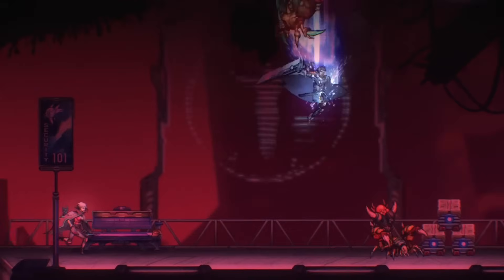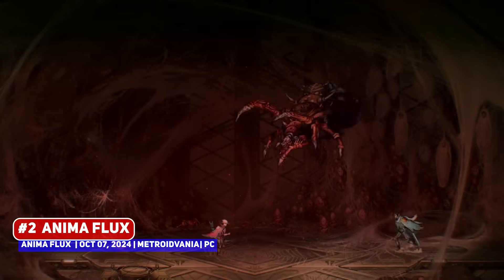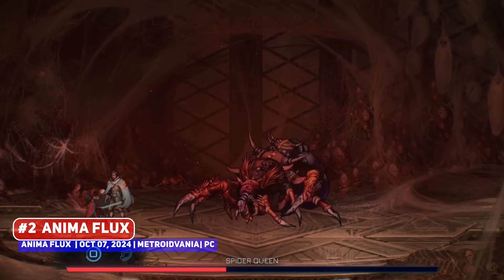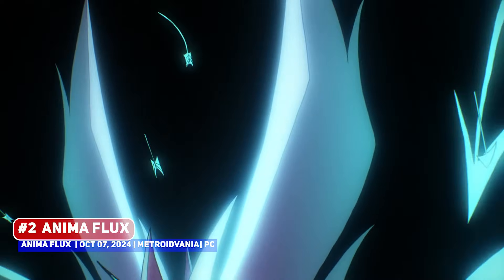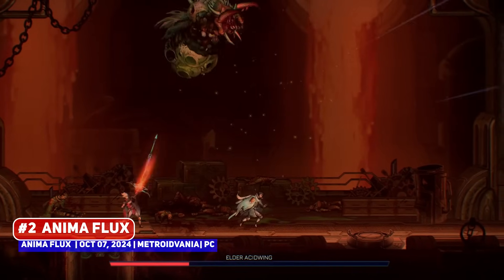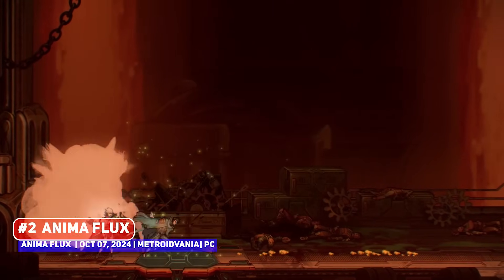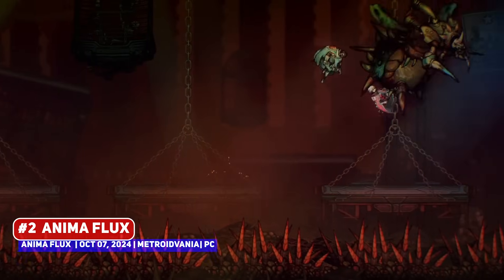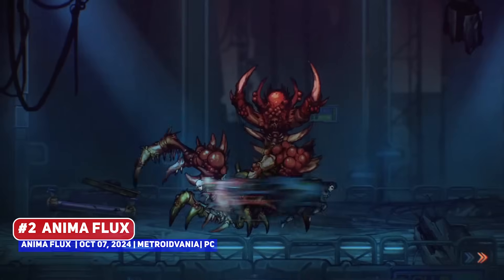We also have the highly anticipated release of Anima Flux, a sci-fi metroidvania where you might not exactly be playing as the good guys — being agents of a theocratic dictatorial regime who are sent to the last human outpost to fend off waves of mutants. The most interesting part of this game is the co-op focus, being built for two players with two unique characters, although you are still supposed to be able to play single player, having a cool look and might be for fans of the genre.